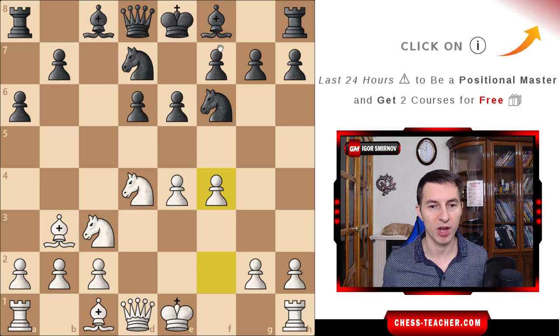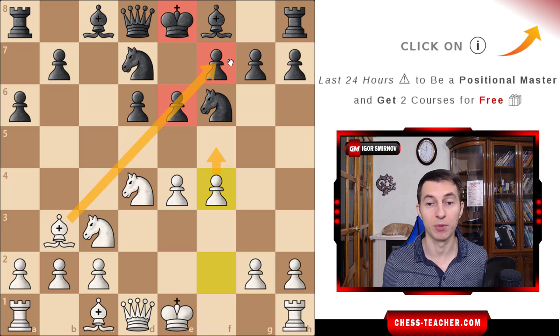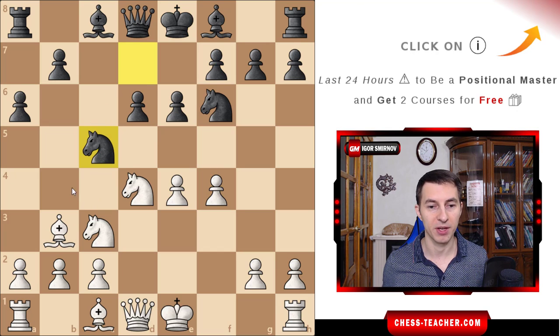After that, black played knight d7 and now pawn f4. White's plan here is to try to unblock this diagonal by playing f5, removing this pawn from e6 and ultimately get to black's king. Black responded knight c5, counterattacking this pawn on e4 — it's attacked twice — and it looks like white needs to defend it.